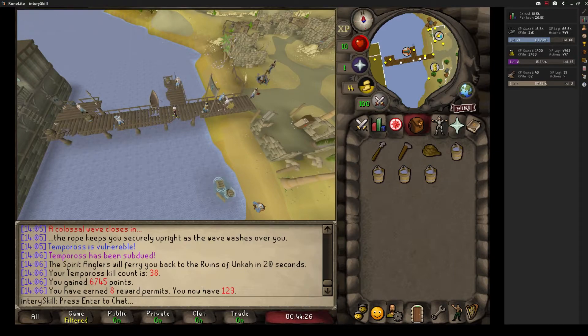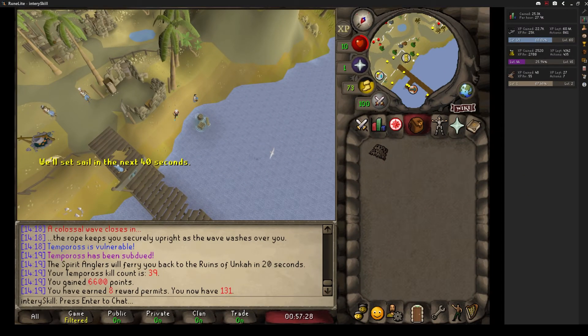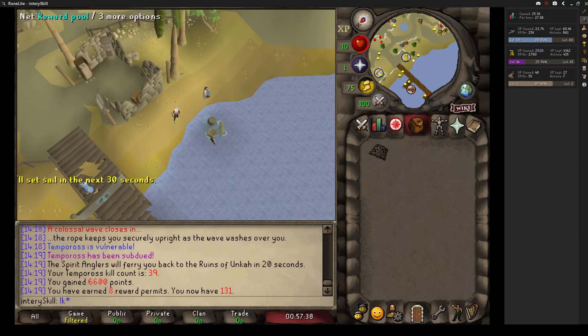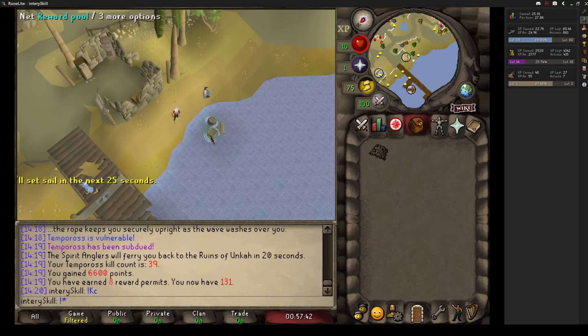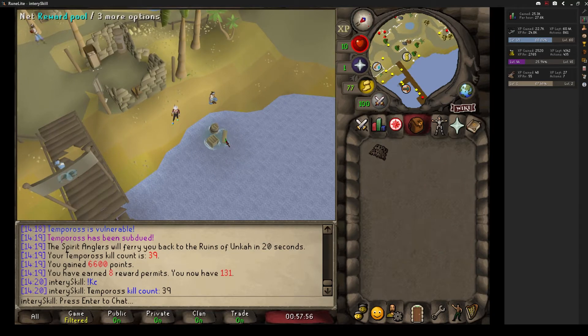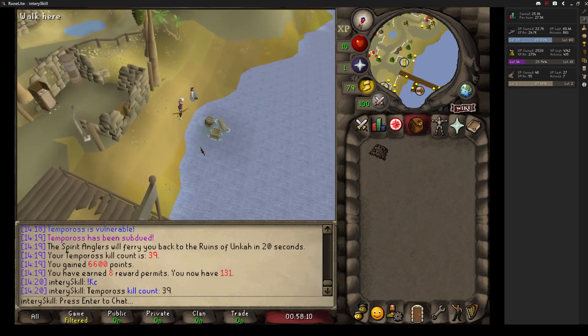Now we're going to get into redeeming points. I had 135 permits when I recorded that. I have 131 now — Tempoross kill count is 39, so I killed it 39 times. A lot of times I didn't get eight points. Recently I tried skipping more than three rounds to see what happens, but the most points you can get is probably around 7,000 — you'd need really good RNG for that.